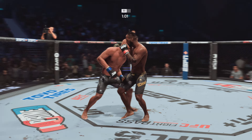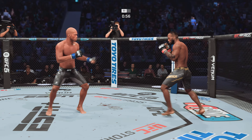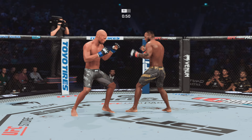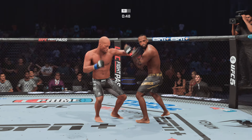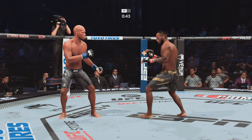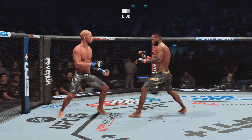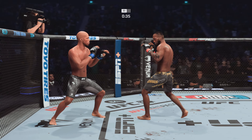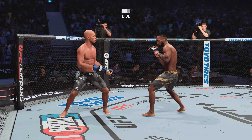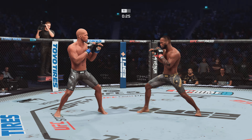Head kick attempt, unable to find the target. Under a minute to go in round one. Nice straight right hand, establishing the jab. Blood dripping now from the lip. Overhand lands — that'll leave a mark. Trying to do damage now with the kick, that's a miss.